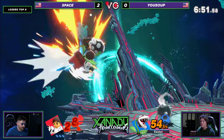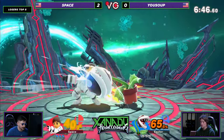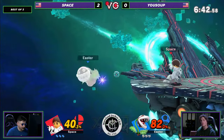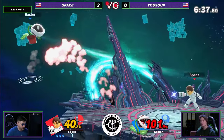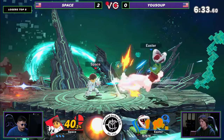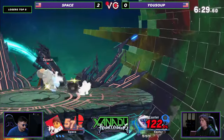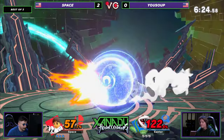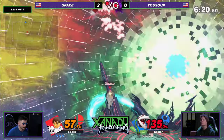It's an interesting stage pick for Yusuf. Makes sense though, because it is a little hard for Mii Gunner to land sometimes. Still not a good start for Yusuf again. I'm not sure if I agree with the FD choice here. I think Yusuf was already having trouble landing and getting in, and with the lack of platforms to help maneuver, I don't know how effective this stage pick is going to be. Agreed — it's already not looking that effective.